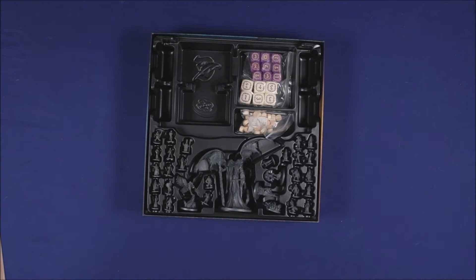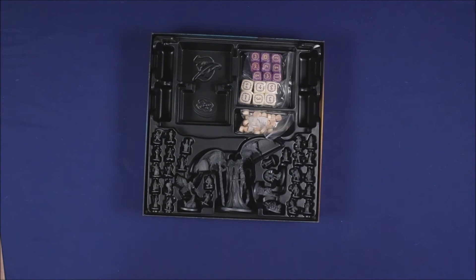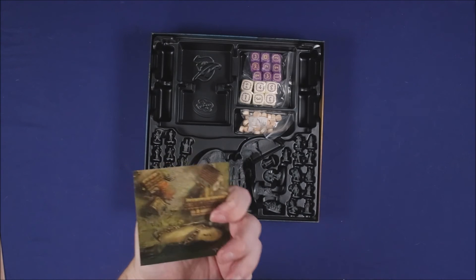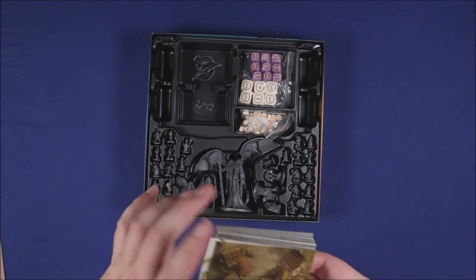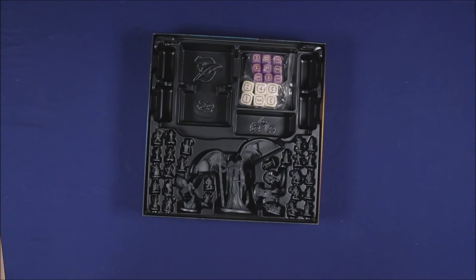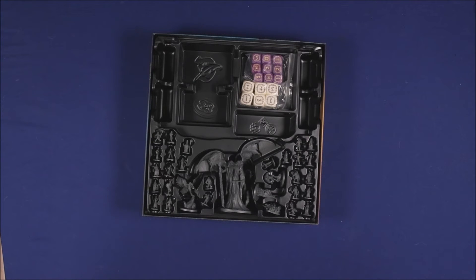Here we have what appear to be location tiles — though I'm using 'tiles' generously, this is really card stock. They're in an order, and it looks like the back gives you an idea of what the location is, and you flip it over once you explore it. I don't want to spoil anything for someone who wants to experience the game themselves. We've also got some little tokens and wooden pieces.